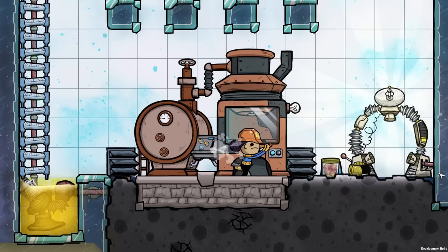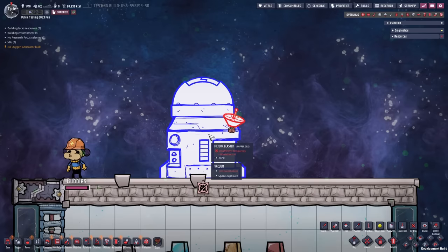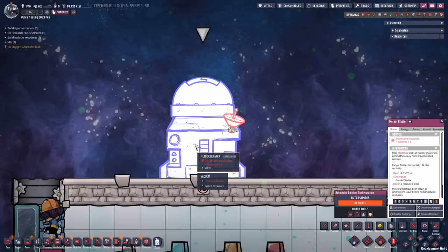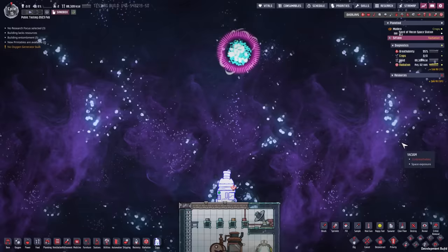What can you actually do with the blast shots? You can load them up in the meteor blaster — this building here with its temporary art style, currently just a placeholder. You need to supply at least 10 blast shots for the building to stop saying it's lacking resources. The meteor blaster now has 10 blast shots, and as the name suggests, this building can shoot down meteors.